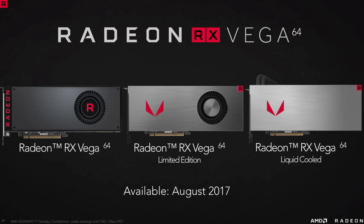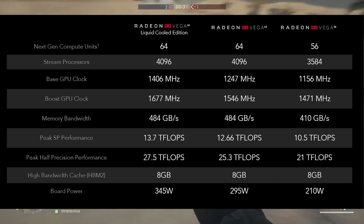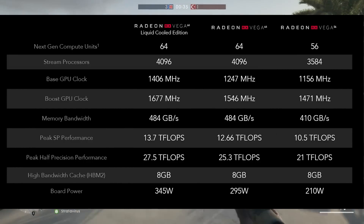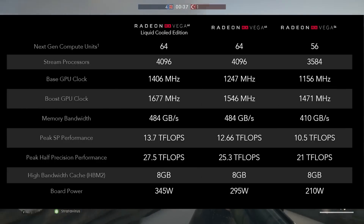Rapid Pack Math is a feature in the Vega graphics cards that just released — the Vega 64 and the Vega 56. To break this down, because even for me this is new information, I went onto techpowerup.com and found an article about Rapid Pack Math, and they describe it as this.